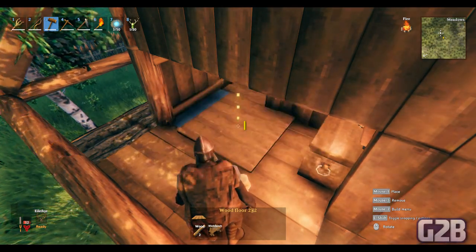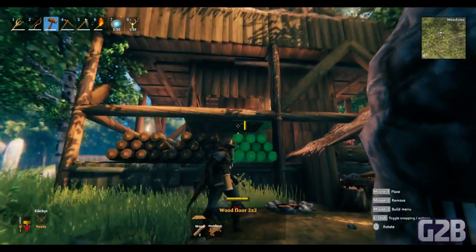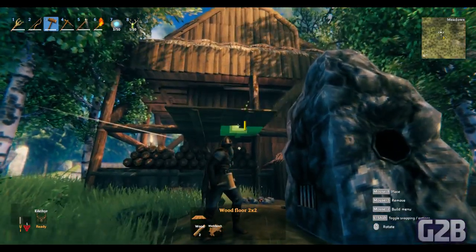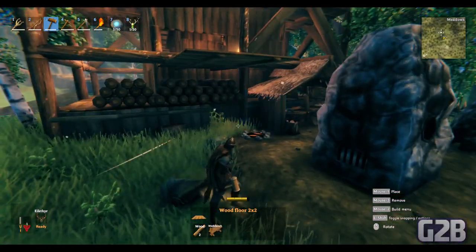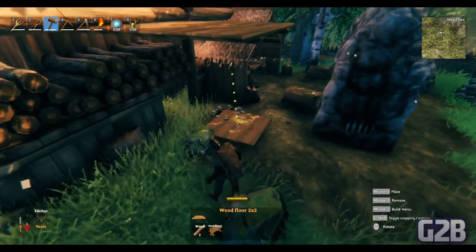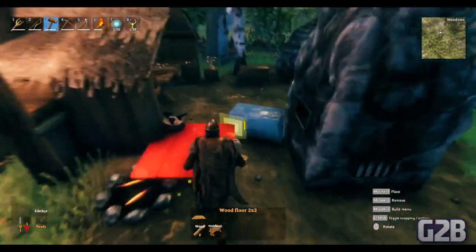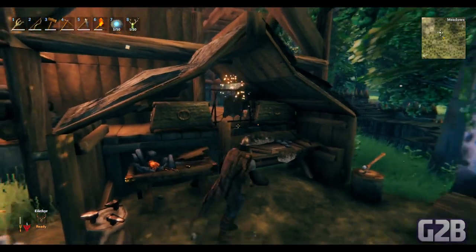Let's get to a bit more construction. Until the room fills up, then I'll go adventuring. Just adding a little balcony here so I have an alternate entrance inside instead of having to go through the main entrance.